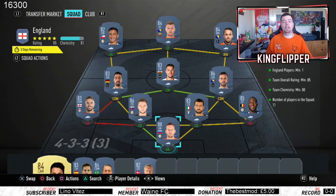Requirements for the England one: you obviously need one England player — you can go Henderson or Pickford, and they go for the same price. Team overall rating of 85 — we've got bang on 85. Team chemistry of 80 — we're on 81, so only one over. 11 players in squad. As you can see, we're going Italian again and then Vizcaa, because Vizcaa is always cheap.